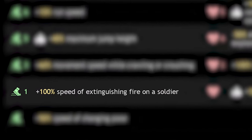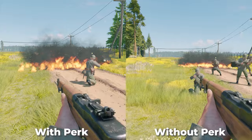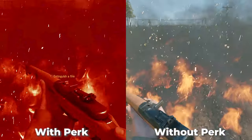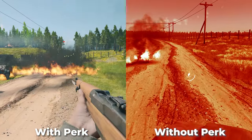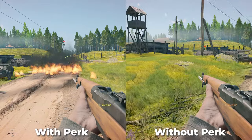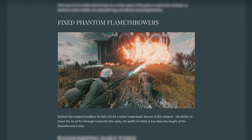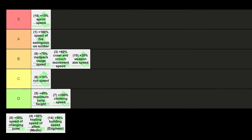Plus 100% speed of extinguishing fire on a soldier is a perk I very commonly pick if I have at least one leftover green perk point after sprint speed, mostly because of how cheap it is. Fire, molotovs and flamethrowers are such a nuisance and prevent you and your entire squad from doing something valuable. The quicker you can get rid of it, the sooner you can do something actually useful or react to an enemy trying to shoot you. It's become a bit less valuable after the recent fire nerfs, but it's still great — A tier.